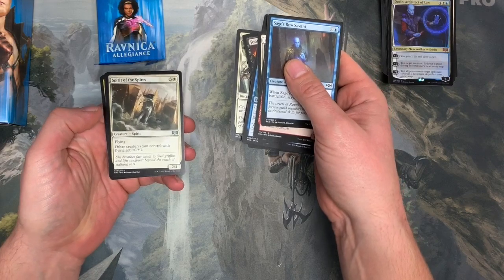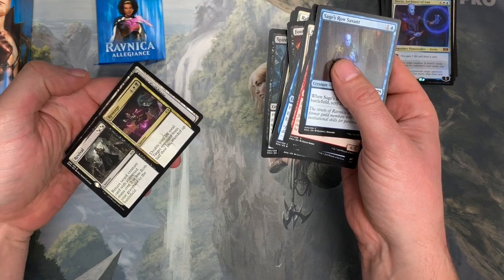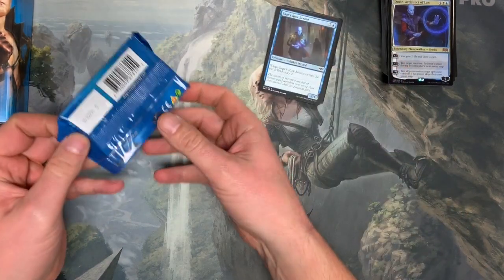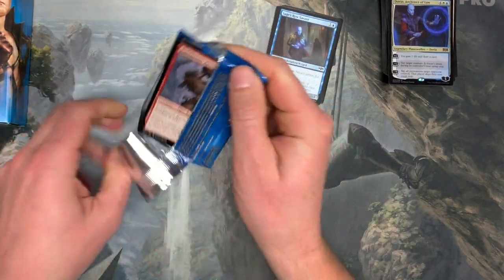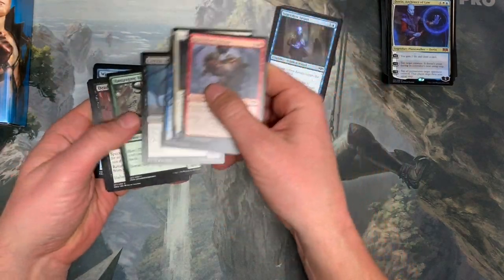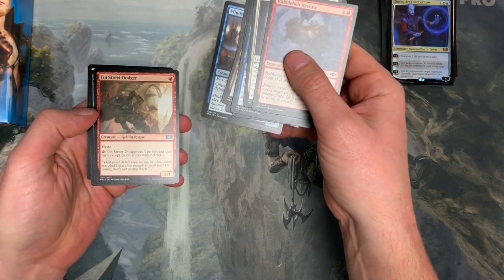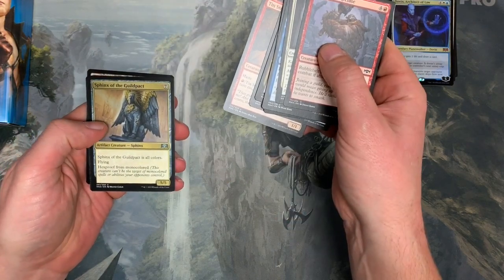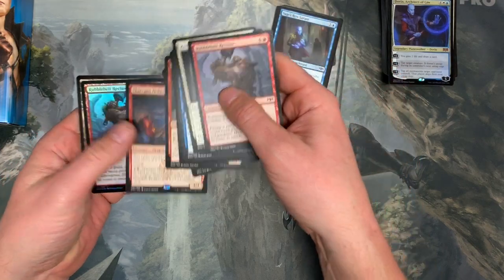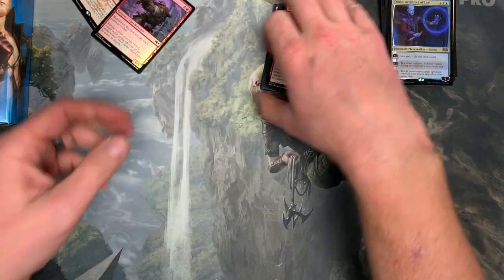Rally to Battle, Spirit of the Spires, Spire Mangler, and some Revival and Revenge — which some people have used on me. Then we got a drake, 10 Street Dodger, Sphinx of the Guild Pact, Skarrgan Hellkite — mythic, sweet! And a Rubble Belt Recluse foil. That's a pretty sweet little score.